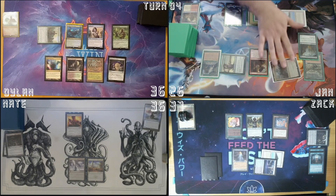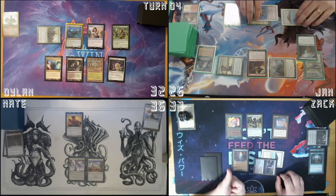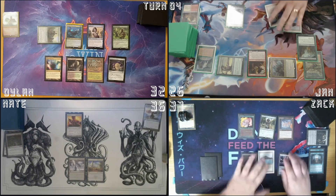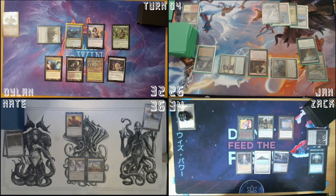Move to combat. Dylan, I will declare no blocks. In the second main phase, I'm gonna add a red. Just gonna pass the turn. Trigger on my end step — untap my lands. Untap. Upkeep. Mana Crypt trigger — it's an odd number. Drop attack. And I'll pass the turn.